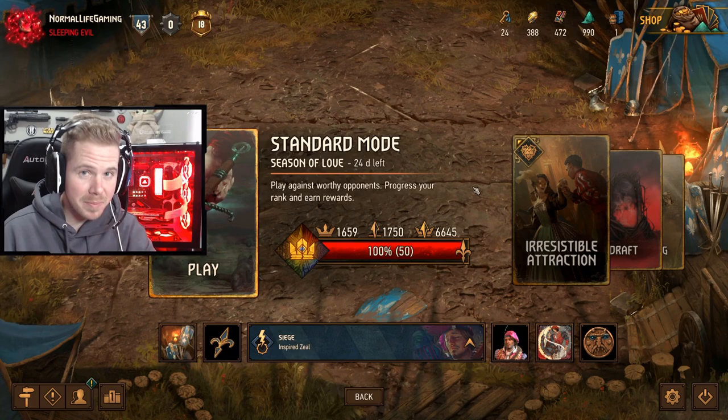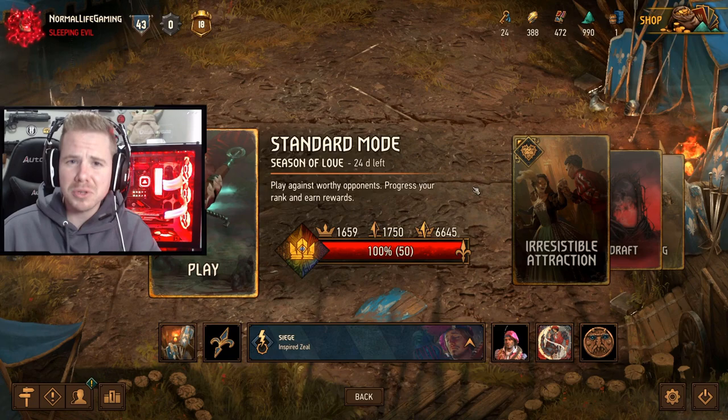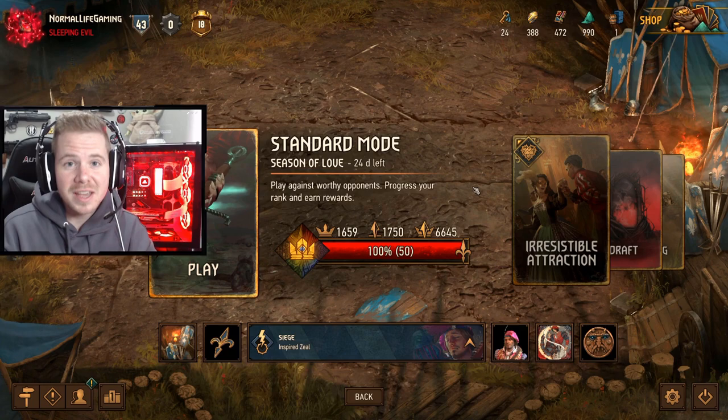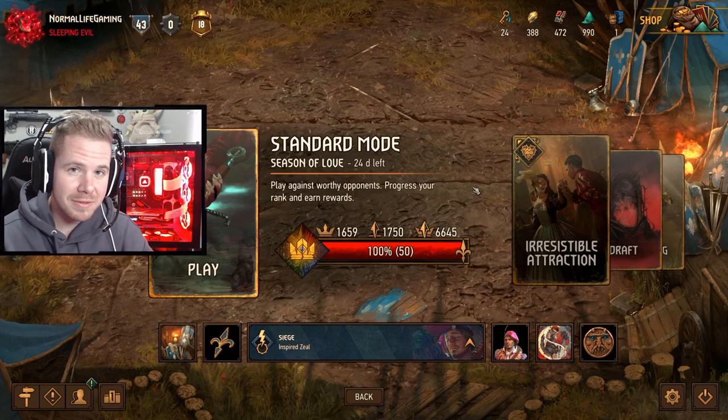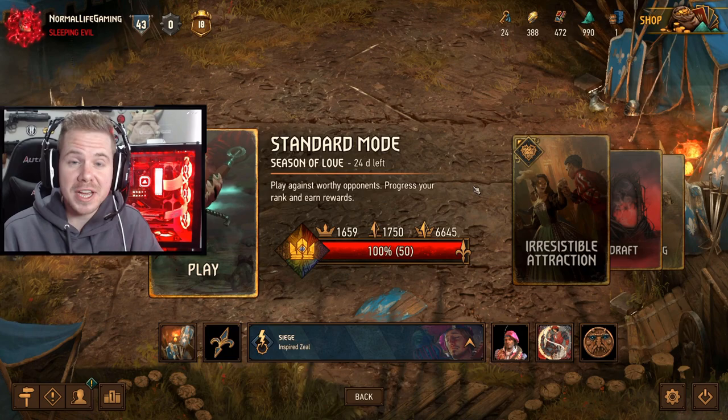Hey everyone, it's Normal Life, welcome back to my channel with another Gwent video. We're going to look at, in my opinion, the most OP siege deck you can have. This is a deck that most people don't play because people just copy other streamers and use decks with Muslin and other non-devotional things. This is a full devotion siege deck — it is so overpowering because of devotion. You get the most points out of this deck, and if you have the siege scenario card in hand in round three, you're basically going to win.